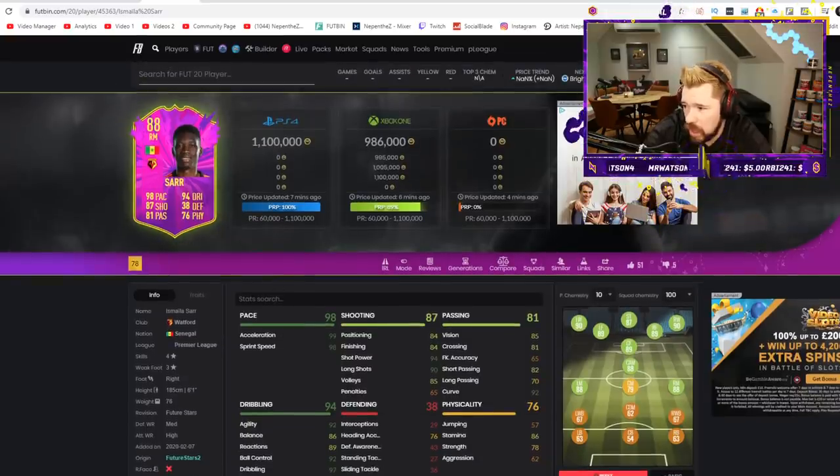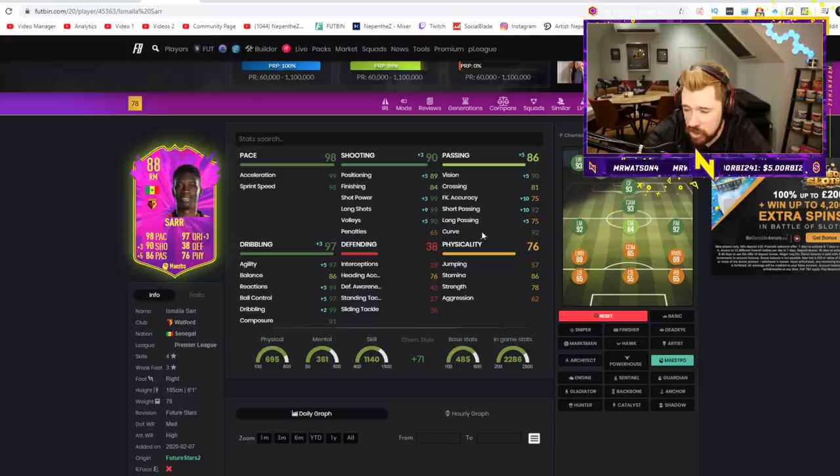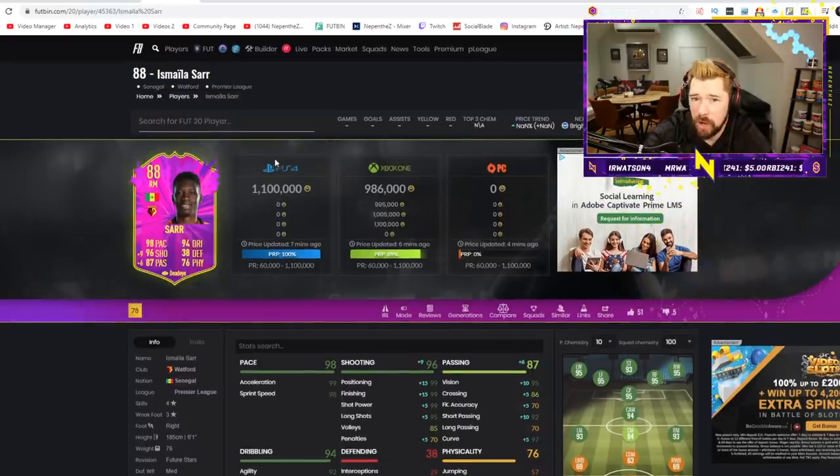Abdoulaye Sarr is coming in at nearly a million coins — don't pay a million coins for these cards. This is a good card, but there are so many similar cards nowhere near worth a million coins. Four-star, three-star — that three-star weak foot lets him down straight away. A Sniper makes him a really good attacking player: perfect pace, great dribbling, very good shooting, but not the greatest passing. Probably a Deadeye for him. His strength and aggression is a bit weak, but this is a good card. If you pack him right now, sell him straight away — I think that'd be very wise.